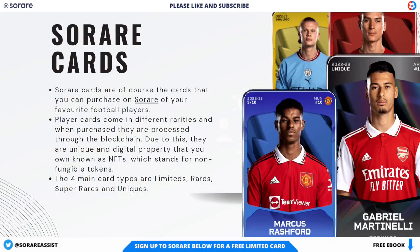SoRare cards are the cards that you can purchase on SoRare of your favourite football players. Player cards come in different rarities and when purchased are processed through the blockchain. Due to this, they're a unique digital property that you own, known as NFTs, which stands for non-fungible tokens. The four main card types are limited, rares, super rares, and uniques.